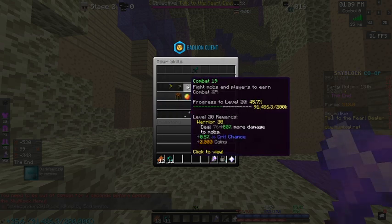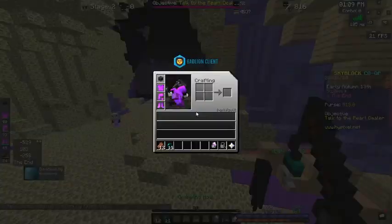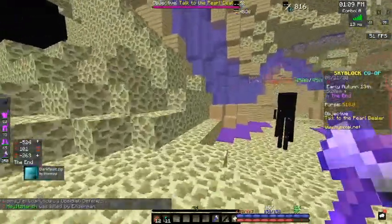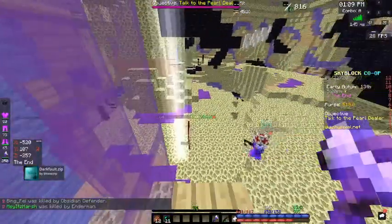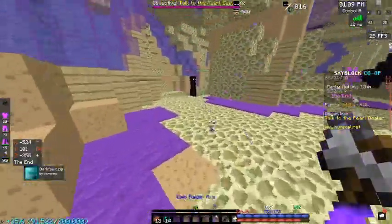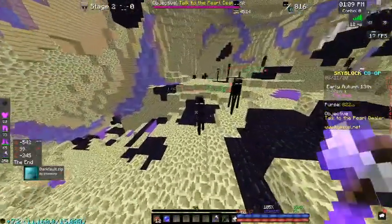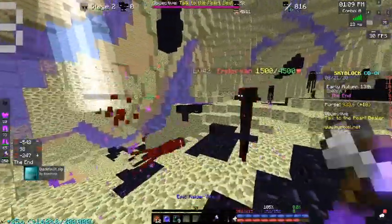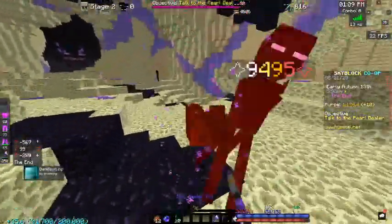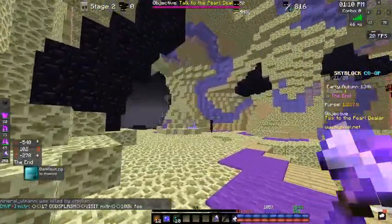I have combat 19 and foraging 17. Say I drink a crit potion and get 100% crit chance - I can around one-shot zealots. The set ability strikes every 10-15 seconds for 3,000 damage, which is really useful in a lot of circumstances, helping you kill things faster - like fighting a revenant boss, spider boss, or wolf boss.